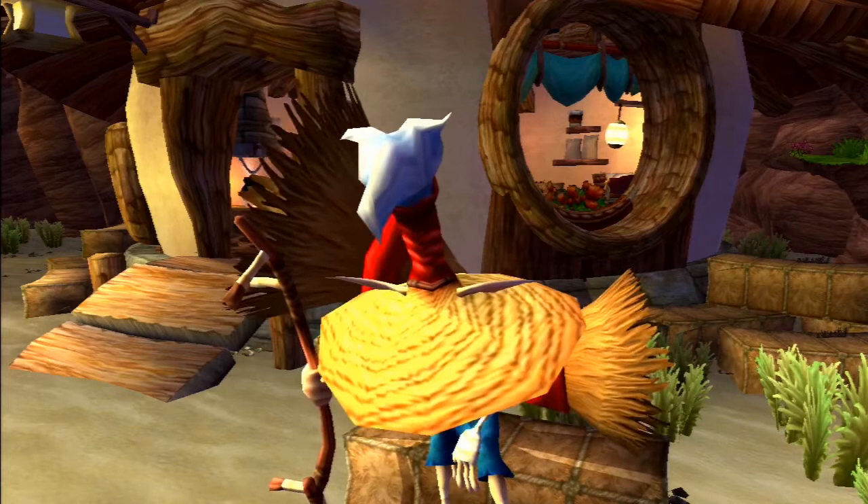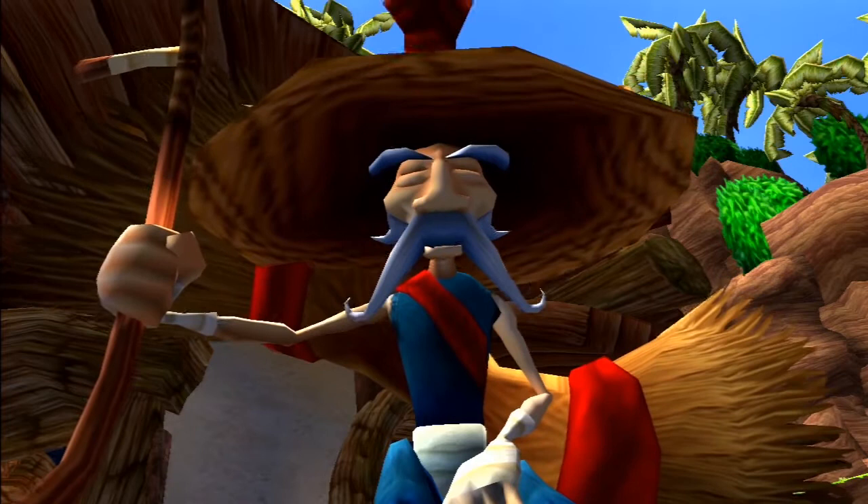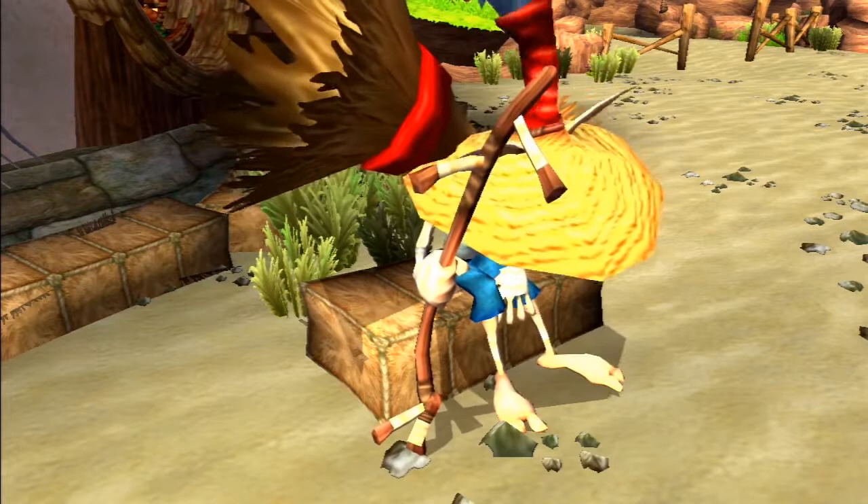Atop his head he wears a large straw hat with slits for his ears to stick through and one for his very long grey hair, wrapped up tall with red cloth. Under the hat we can see his face — he has a very large moustache and bushy eyebrows, quite a large nose, and his eyes appear always closed. He is also clutching a large walking stick that appears to be made from a scythe without the blade.